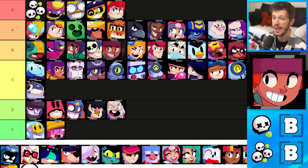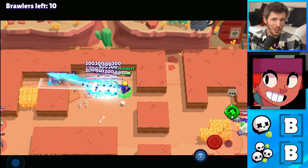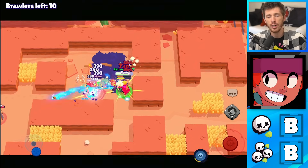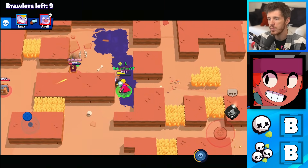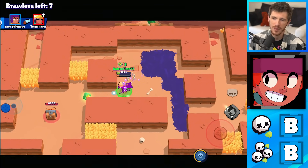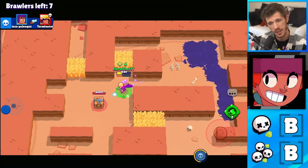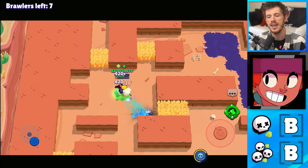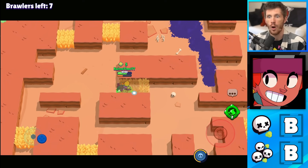Amber is in the B tier for Solo Showdown and for Duo Showdown. Amber has pretty decent range and pretty decent damage output for both Solo and Duo Showdown. Her burst potential is really low, however she can take out multiple boxes or multiple enemies at the same time. Just not that amazing because she struggles with burst damage and it's pretty easy for enemies to run away as long as there's a wall in there.